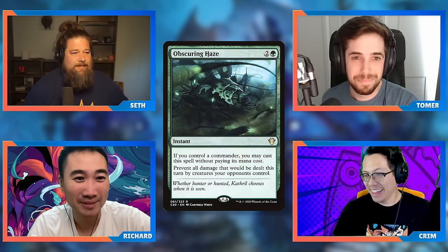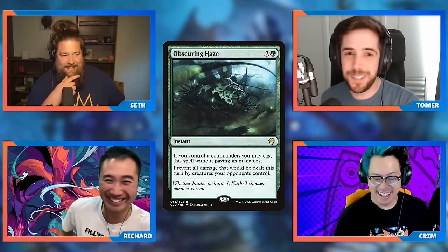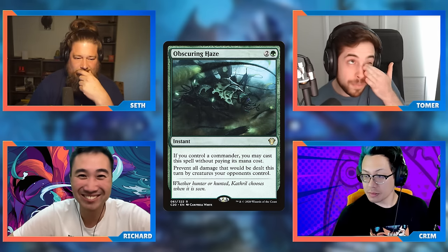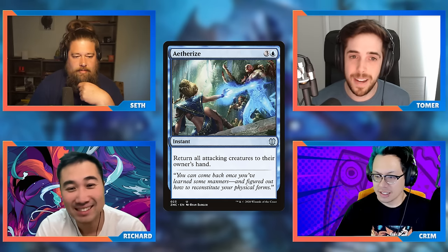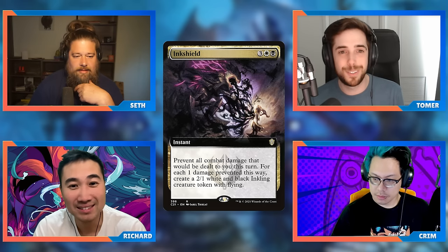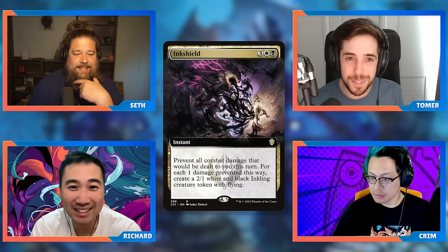I am the naysayer here. I'm not a fan of fogs. You know what I like more than fogs? Removal. You send some big thing at me, I'm gonna use my Swords to Plowshares and remove it. What if they have many big things? What if they Craterhoof you? Even something like an Aetherize — yeah it costs four mana but it resets their entire board in the process. Or Inkshield costs five mana but it turns into a win condition.